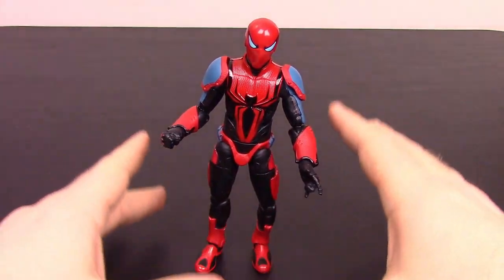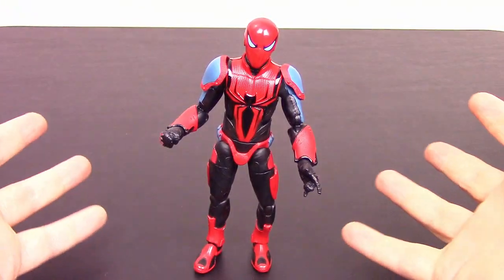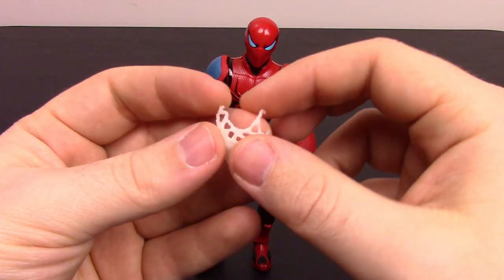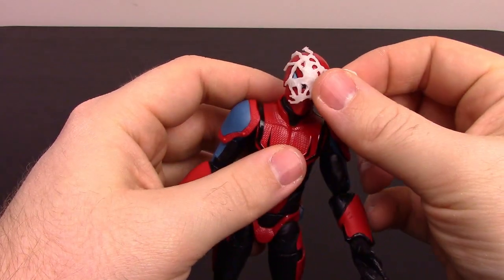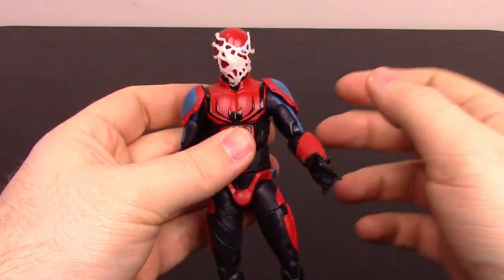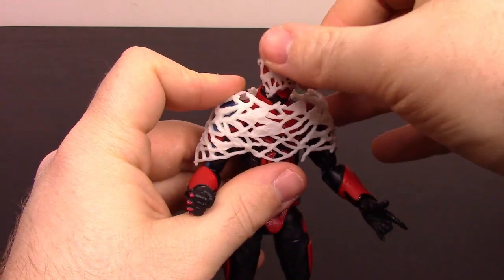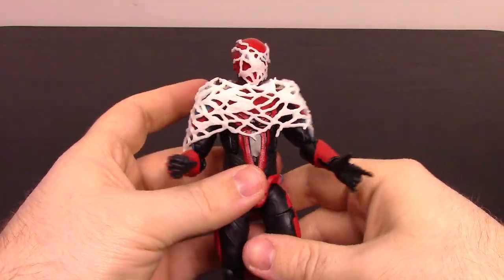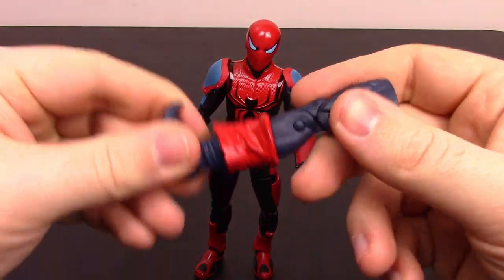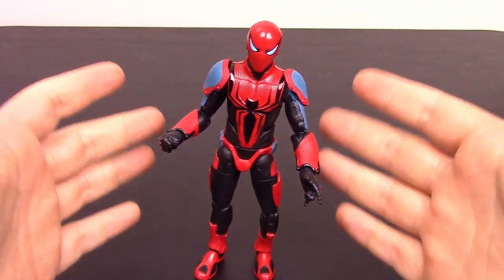All that is pretty cool that it's all contained in the suit, though of course we don't get all those features in the figure itself. For his accessories, he comes with another spider webbing that goes on a face — so you can stick it on and trap somebody. He also comes with the other leg for Demogoblin, and that's really all he comes with for the Spider-Man Armor Mark III.